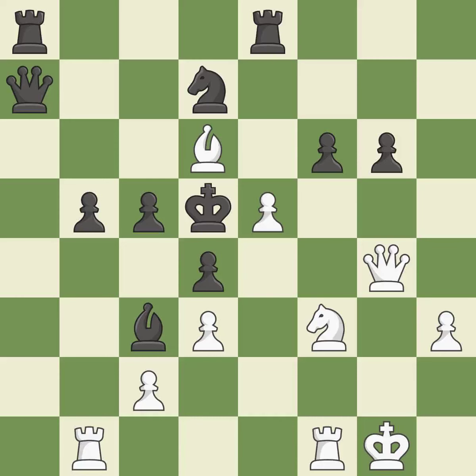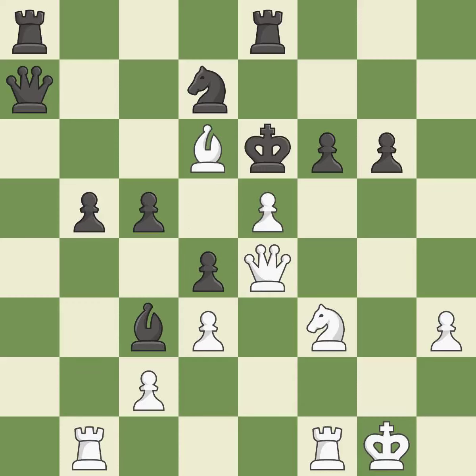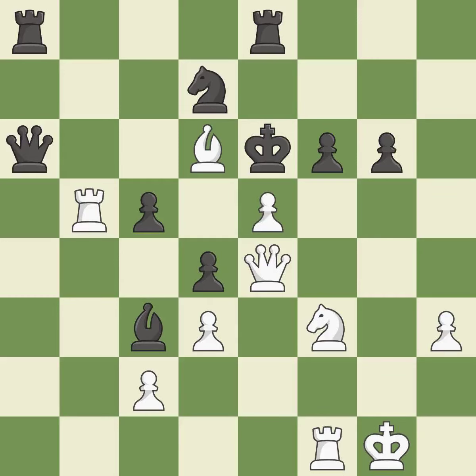Thus, a forced checkmate is possible — it is incorrect. With the right follow-up, this will lead to checkmate — it is best. This steps away from the checking queen — it is forced. This misses a fantastic but elusive move — it is incorrect. Thus, a forced checkmate is possible — it is incorrect. The rook is now on a square that is more secure — that's good.